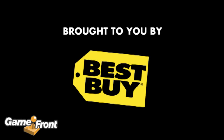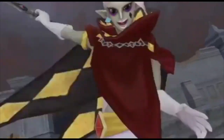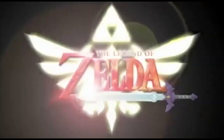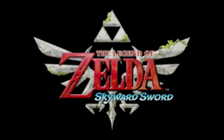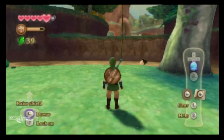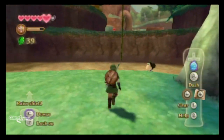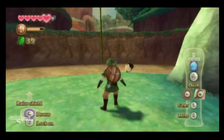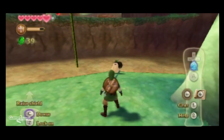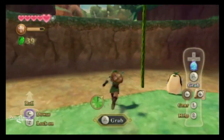This Gamefront walkthrough is brought to you by Best Buy. Hey guys, this is Mitchell from Gamefront, and this is the Legend of Zelda: Skyward Sword. Welcome back to my Legend of Zelda: Skyward Sword walkthrough. We are here currently still in the Faron Woods, and we're rescuing these little things — I think they're called kikwis. They're cute little Pokémon; I like to call them Bulbasaur because of that little bulb on their back. I want to put one in a ball and give it hands.